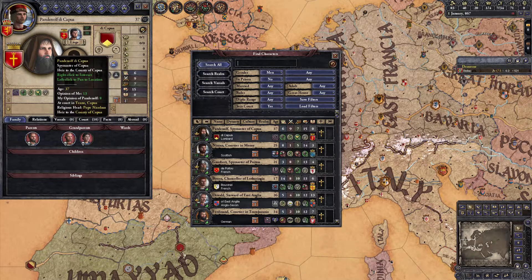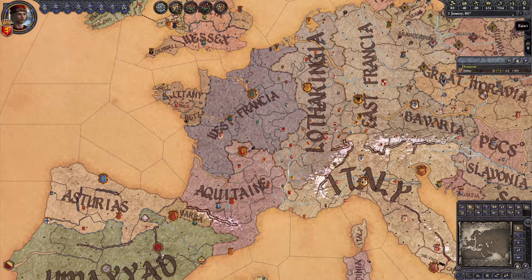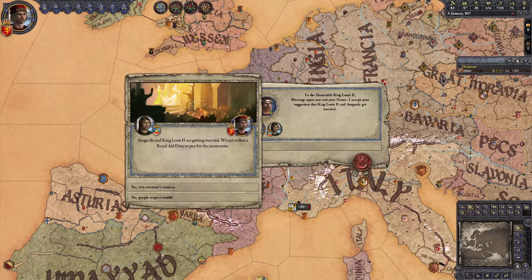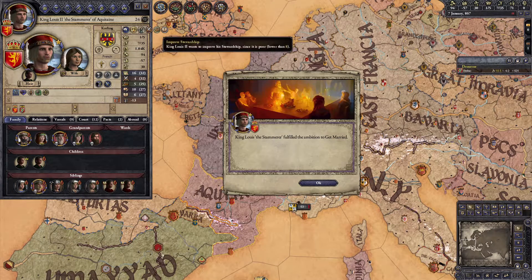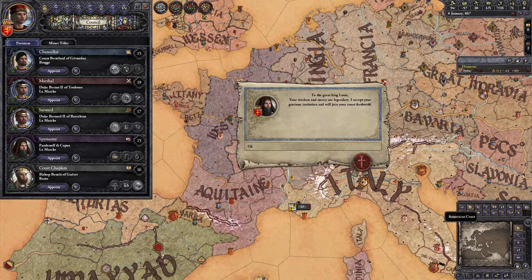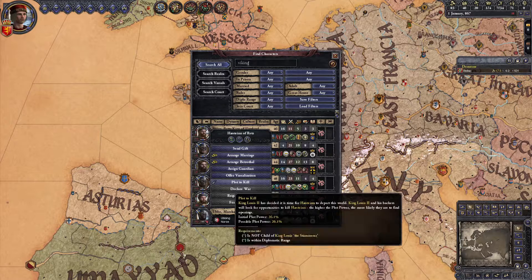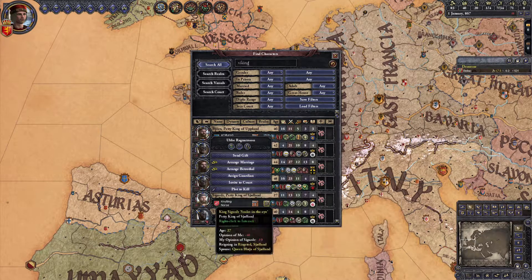Assassination is really the only way to go here, and we need the best spymaster we can get. Pandenolf has 15 intrigue and is one of the best spymasters available. Assassination is the only consistent method, because the other methods require killing them personally in battle, which requires going to war and leading troops ourselves, and Louis has awful martial skill and the frail trait. The duels themselves are up to RNG and could just lead to us getting killed. Similarly, there's no real way to imprison and execute Germanic pagans since we're never going to get any to come to our court. Norse characters with the special Viking and warrior traits are worth double points, but the only characters available at the start with any of these traits are the Viking lords currently invading England, and the chance to assassinate them is very low.